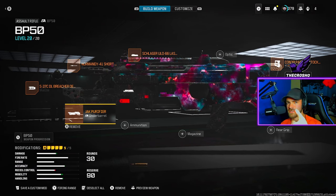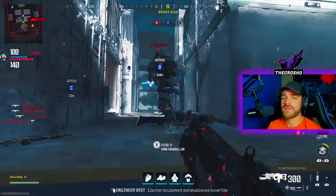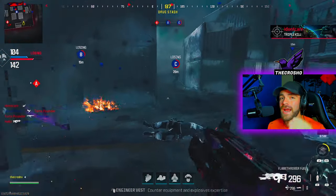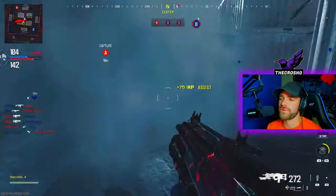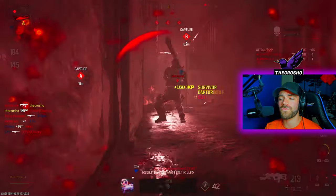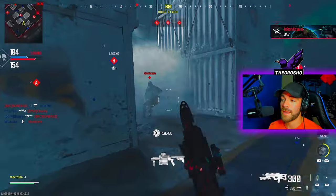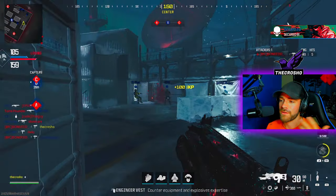Let's get into the gameplay. Really focus on these clips where I'm throwing the smokes and how I'm playing with them. Naturally, you just throw the smokes towards the middle. I highly recommend playing Domination because everyone goes towards the B flag in the middle — it's the best way to get these kills. I just keep throwing smokes towards the middle, and with two smokes that helps a lot.